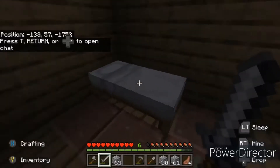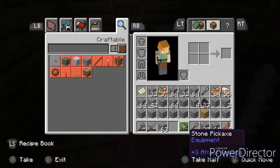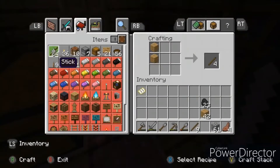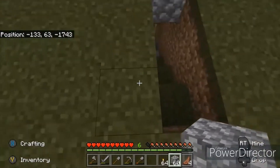So first things first, I'm going to get my cobblestone ready and redo my inventory. Maybe get some torches just in case it turns night. Okay, let's get to building.